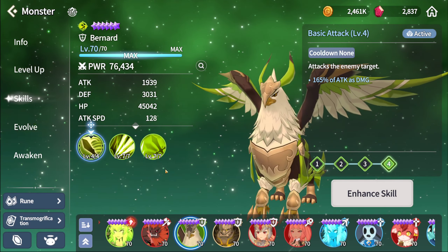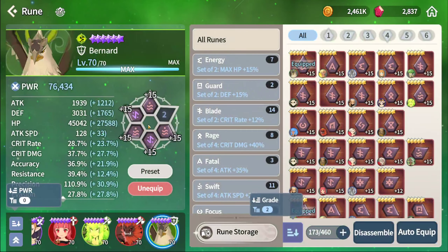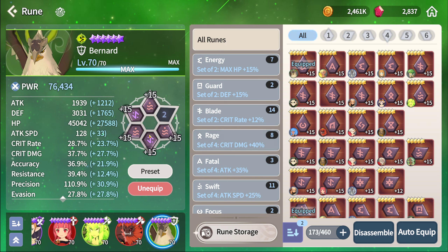My Bernard has max skill ups as well, only A9. This is literally the runes he has — he doesn't even have another swift rune — and the rune structure for this monster needs to be completely changed anyways.